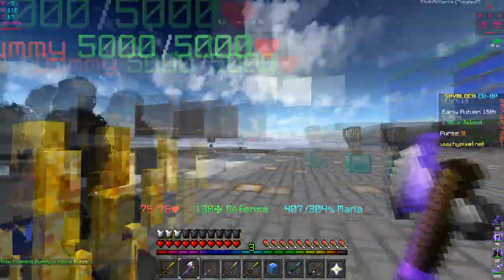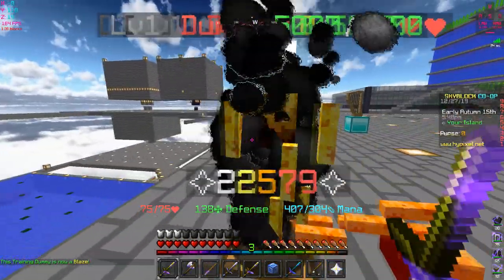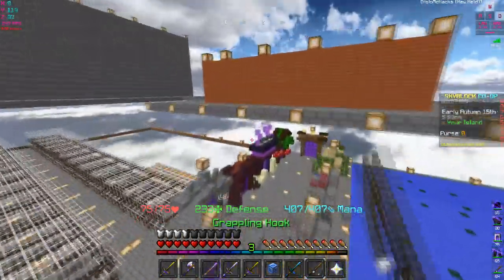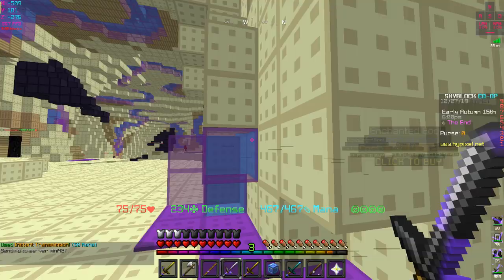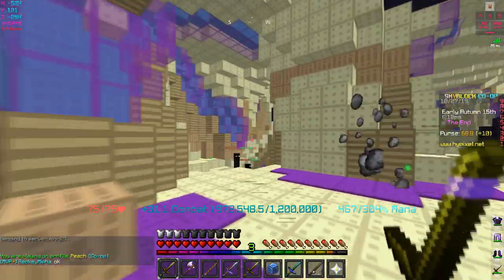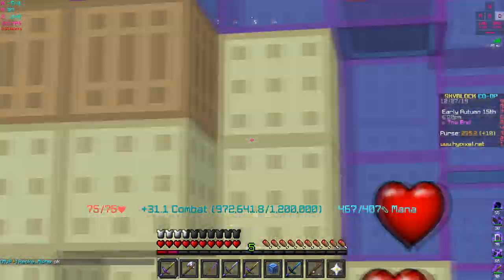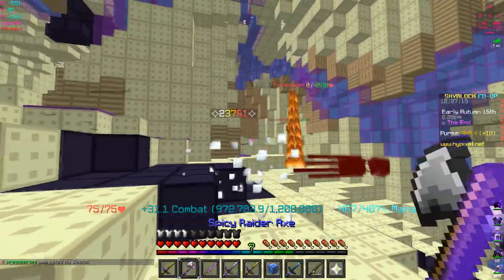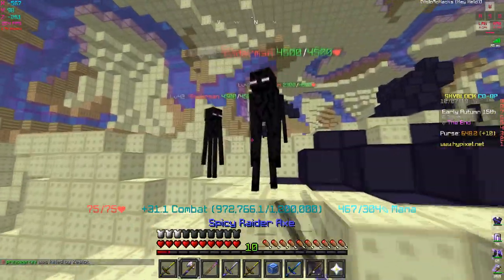Testing against blazes: 23,000 damage, and with the tarantula helmet we do up to 27,000 - so we go up a little bit. Against endermen with the pigment sword: 27,000, and with the tarantula helmet 31,499. Raider axe does 24,000 - or actually 23,000 versus about 20,000 before. So we went up about 3k with the tarantula helmet.